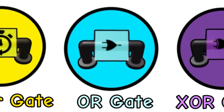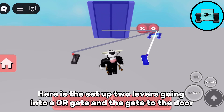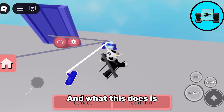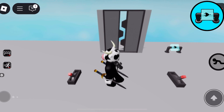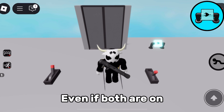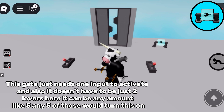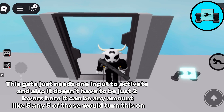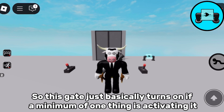Now the OR gate. Here is the setup: two levers going into an OR gate and the gate to the door. Either lever can activate this door, even if both are on. This gate just needs one input to activate. It doesn't have to be just two levers — it can be any amount, like five. Any one of those would turn this on. So this gate basically turns on if a minimum of one thing is activating it.